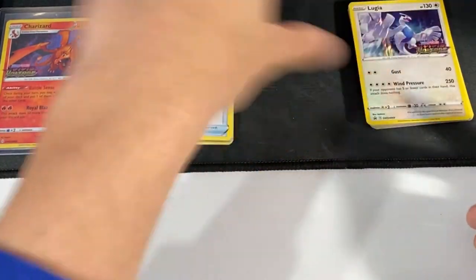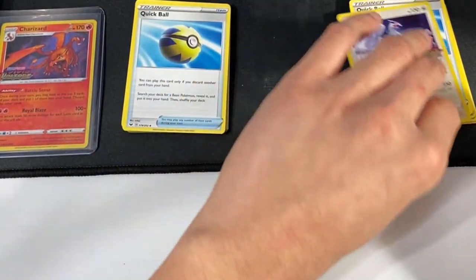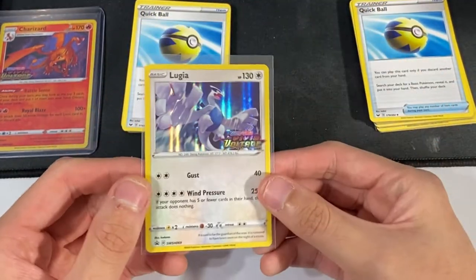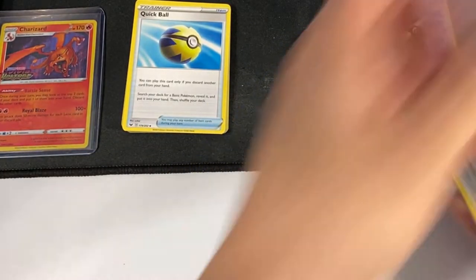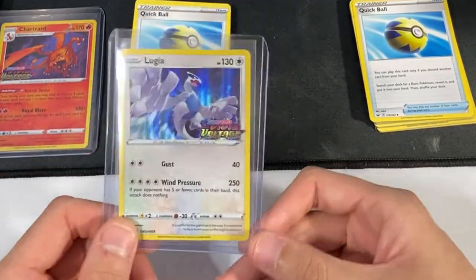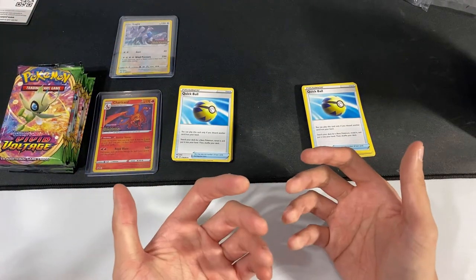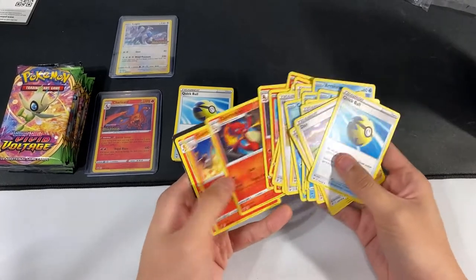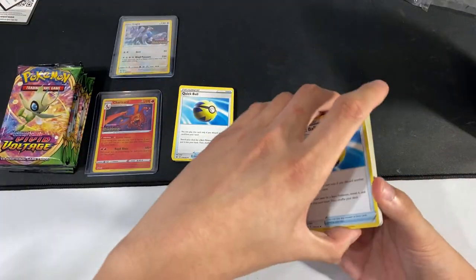Did I show the code card for this? I don't think I showed the code card — oh, I'm sorry, here's the code card for the first one. Now we can toss it. And for the Lugia, we'll quickly sleeve this up and check this card out. Got that Vivid Voltage tag right there — so amazing. And just for fun, we'll put another top loader in here because I think it's deserving of it. And here's the code card for it too.